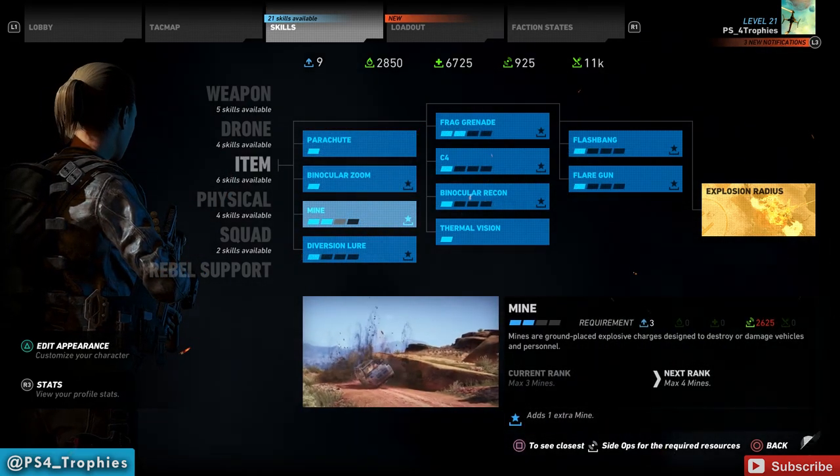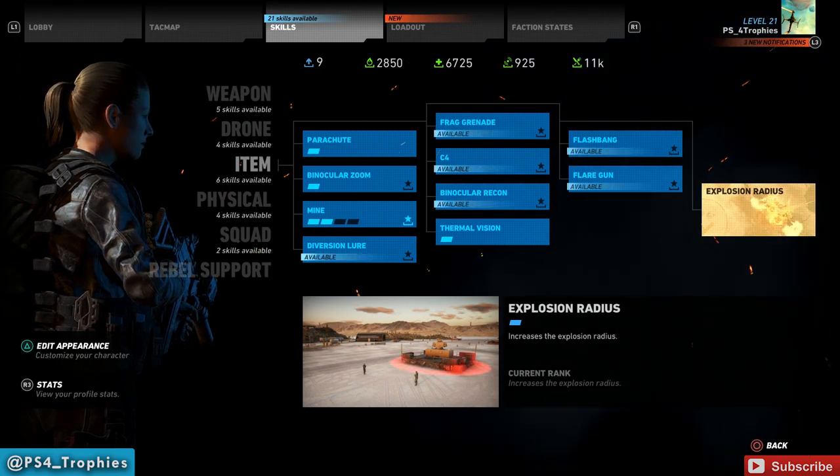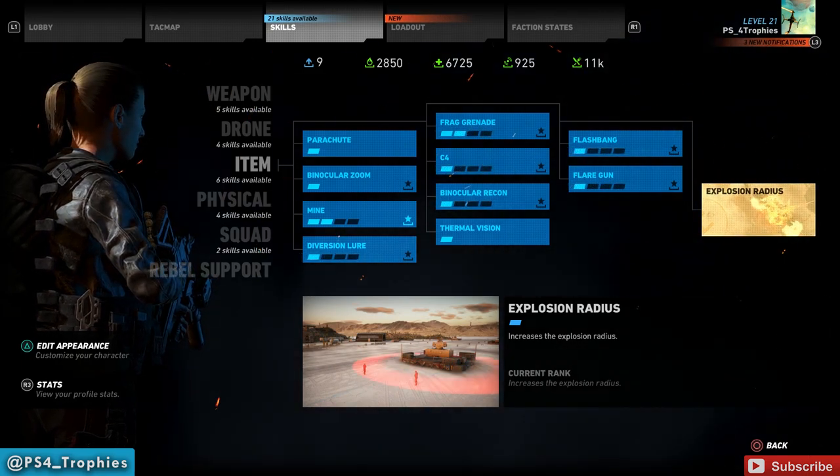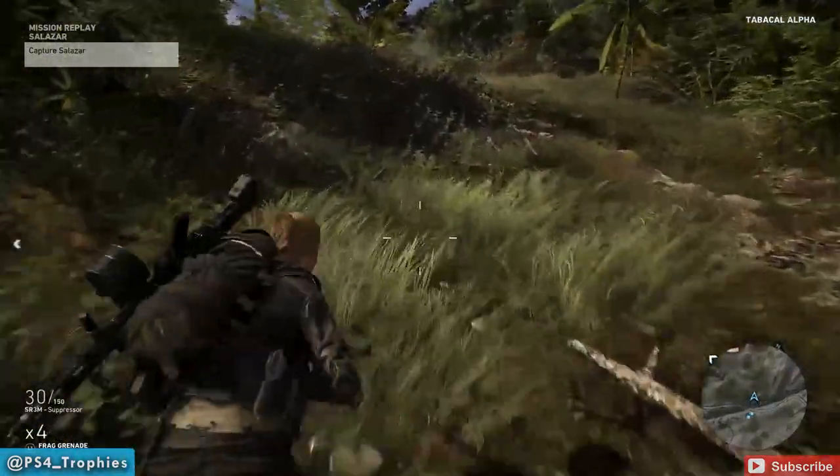You have to unlock the mine, and I also have the Explosion Radius skill which increases the explosion radius — obviously get that. You just have to spend one rank in each of the item skills.